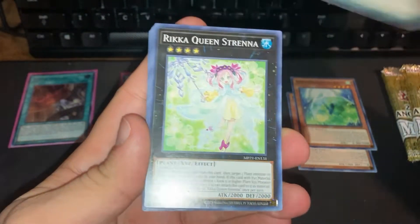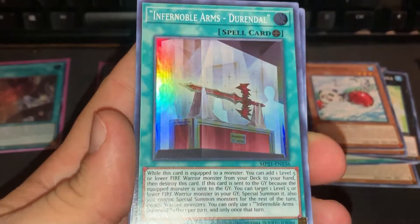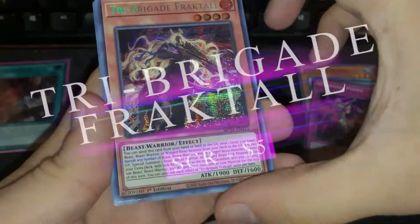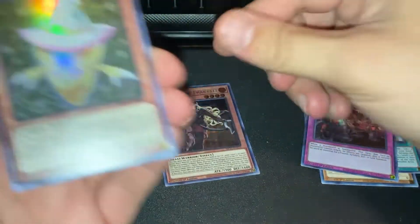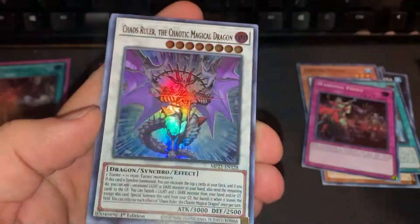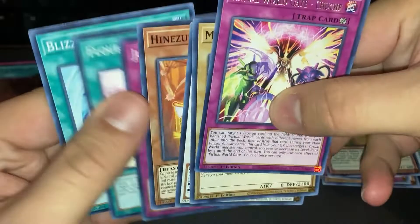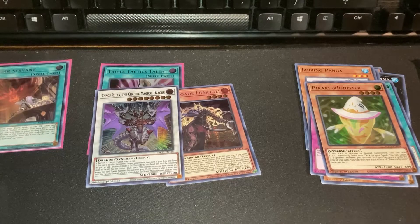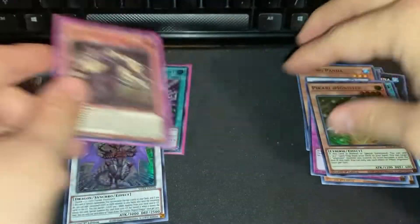We've got Melffy Tag, Rika Queen Strana, Buzzsaw Shark, Jabbing Panda. Infernoble Arms - Durendal, Warning Point, and a secret rare Tri-Brigade Fractal - that's awesome, I don't think I've pulled any of those yet. Ultra rares are Pikari @Ignister and Chaos Ruler the Chaotic Magical Dragon. Not a bad start. Fractal is a solid pull - Tri-Brigade's a good engine and I'd like to have three eventually.